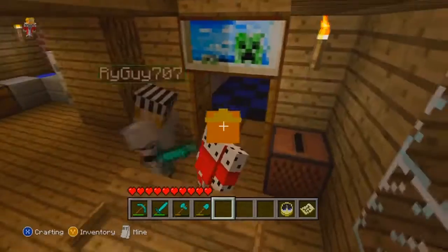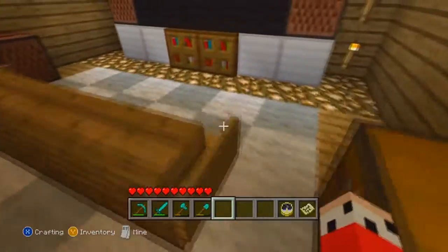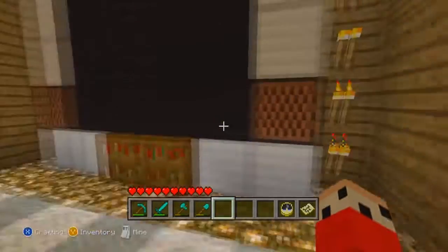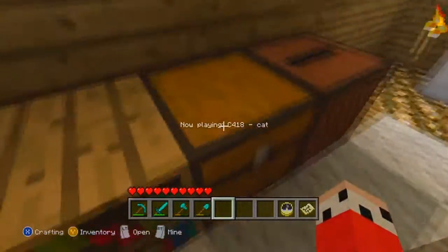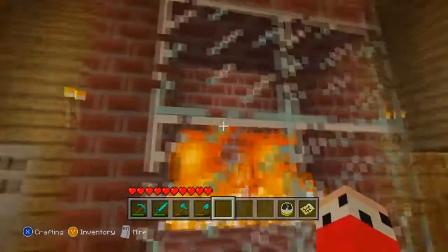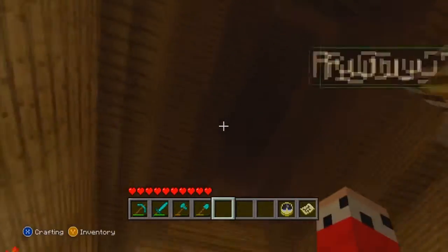Iron door, pressure plate, and this is my favorite room in the house. Got a nice carpet design — gray and white wool — and a big screen TV over here. Got a nice fireplace, and we had to brick it all around and glass it and brick it all the way to the top because fire is weird in this game — it just lights everything on fire.